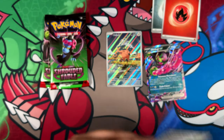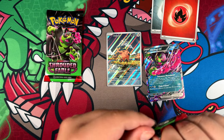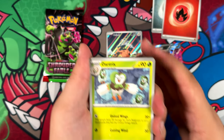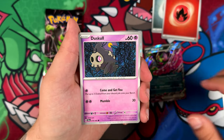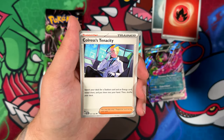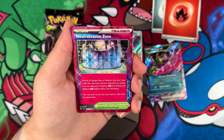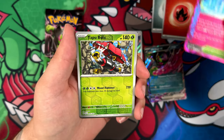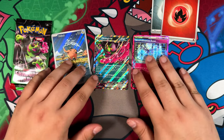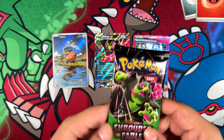So we do end up getting two pulls. We still have two packs left, although I'm not holding my breath. Shrouded Fable seems to have very, very bad pull rates — but isn't that always the case with special sets, other than Crown Zenith? I think Crown Zenith might have been the only set that didn't have horrible pull rates, at least all the times I've opened it. It's always so much fun to open Crown Zenith — highly recommend you buy yourself a few Crown Zenith products because the prices will rise. And — an ace spec card! Neutralization Zone! Really, really nice, and a holographic too. I could tell by that shiny border.